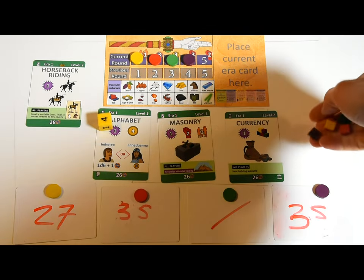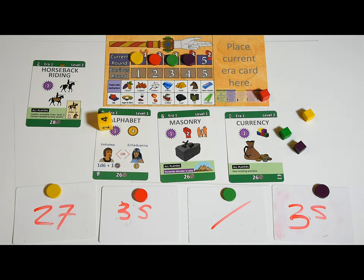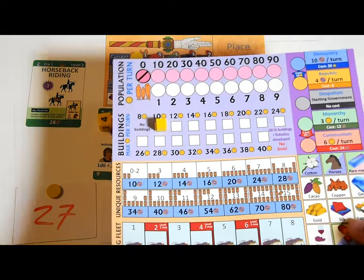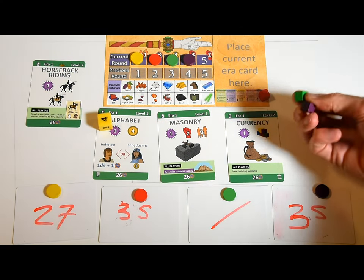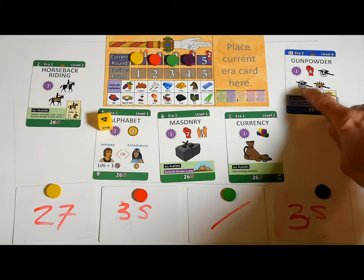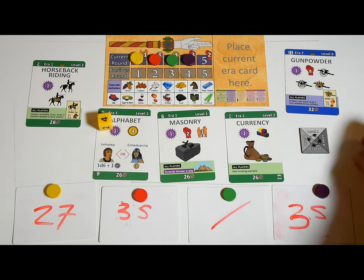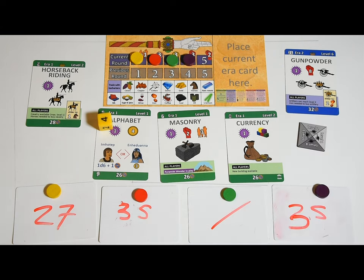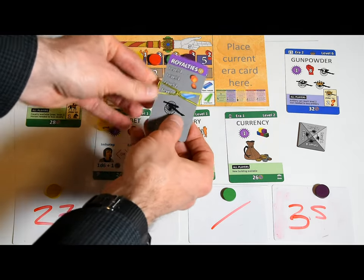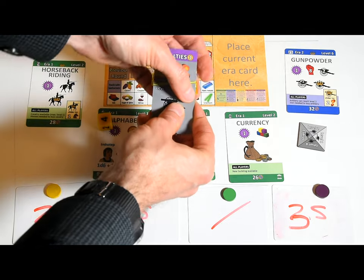Some technologies with a building icon unlock new buildings. Whoever buys the technology gets one building cube of each player color — she can place the cube of her color on her civilization board, increasing the amount of gold she can collect every round. She can sell or trade the other cubes to other players. Some technologies unlock higher unit levels — the player who buys the technology can upgrade all of her units of that type by one level for free. Usually the player who unlocks new unit levels also gets royalties for that unit type: whenever another player buys a unit of that type, the royalty holder gets one gold from the bank.